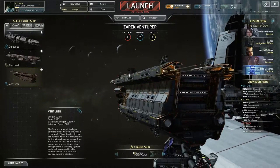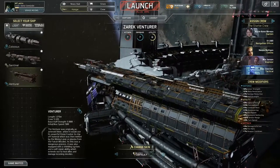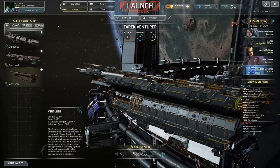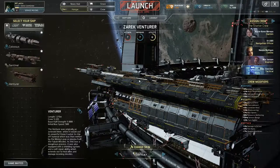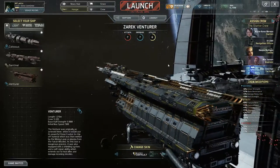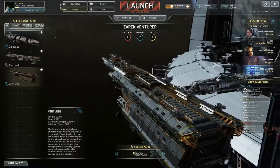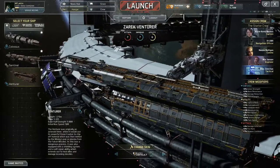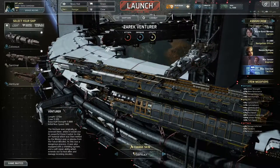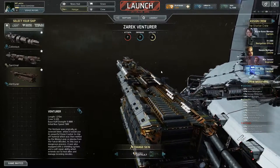Hello ladies and gentlemen, welcome back to Down to Earth Astronomy. We are once again playing Fractured Space, and today we're taking a look at the Venture, which is one of the three starter ships you get when you start the game. Before we go into details with the ship, I should say the game is still in alpha, so everything is subject to change. The version of the ship we have right now might not be the one in the final version of the game.